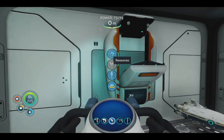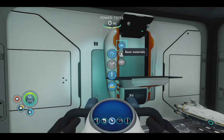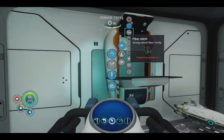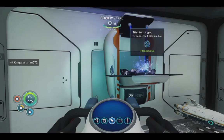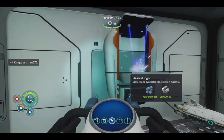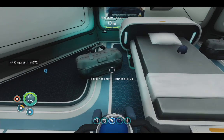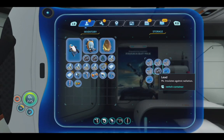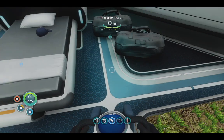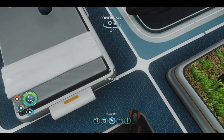This is what we need to progress further in the game. Titanium — okay that is ten of those. Do we have to go search for lithium? I think we are out of that, so we need to grab some more.